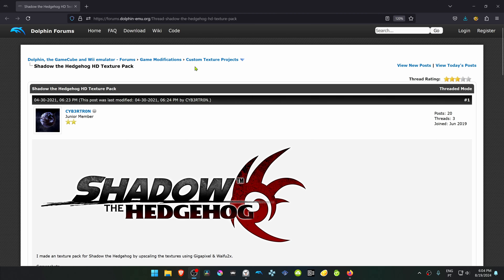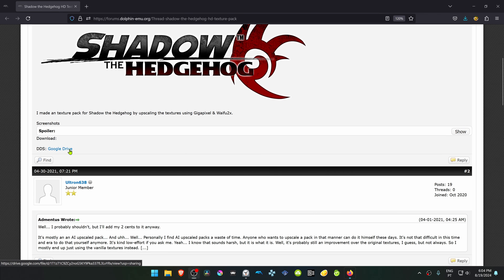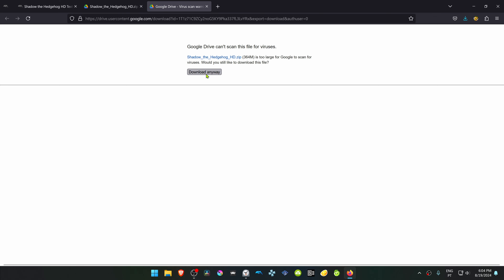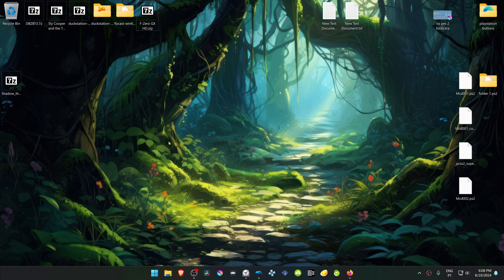This is from the official Dolphin forums in the custom texture project section — a post by Cybertron called 'Shadow the Hedgehog HD Texture Pack.' Scroll down, click the Google Drive link, then click download. After the download is complete, go to where you saved the texture pack.